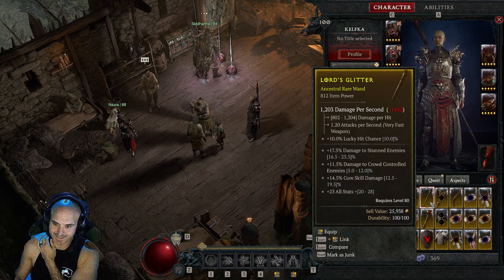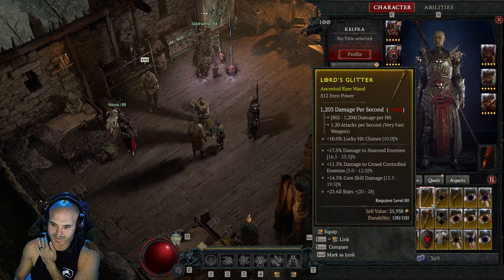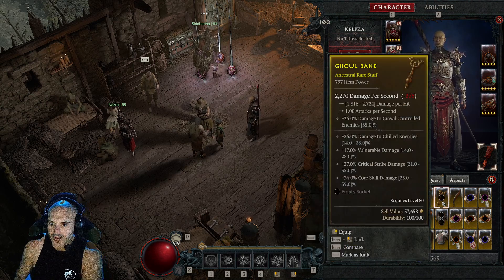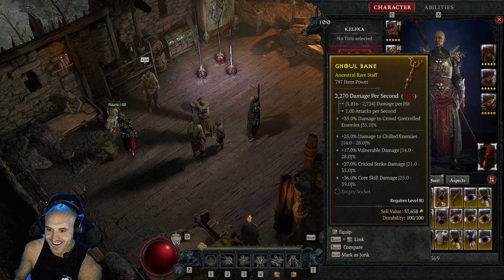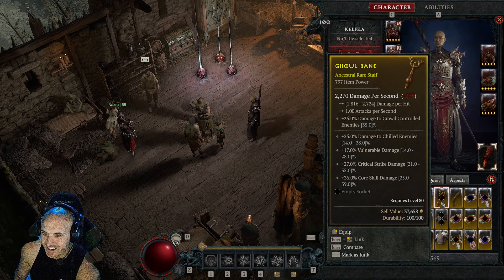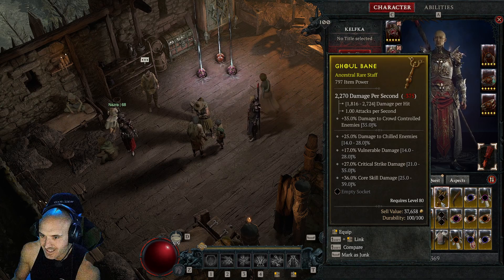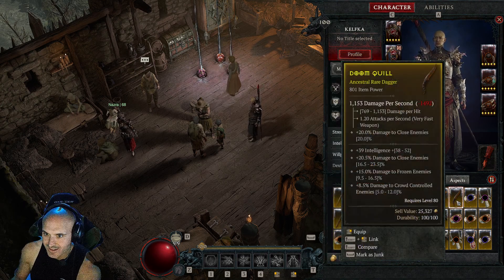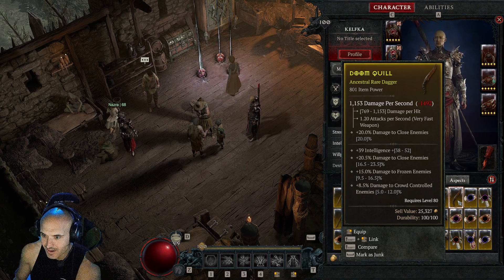This wand — there's not much you'd want to change on it. This thing is sick, try it like it is. Maybe change the damage to crowd-controlled enemies, but everything's always crowd-controlled on Sorc anyway, so it's not bad. Two-handed staff — I like the two-handed staff build, I'm using it right now. This has everything — you could change that damage to chill to crit for lightning. That's just a good staff.